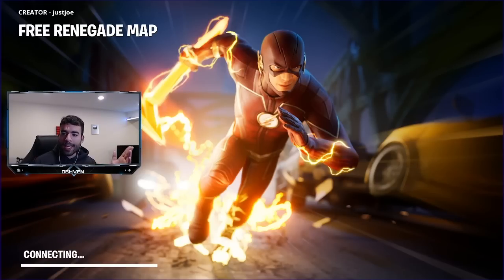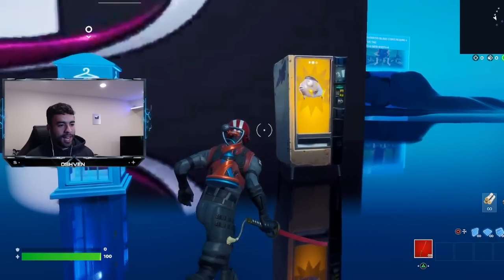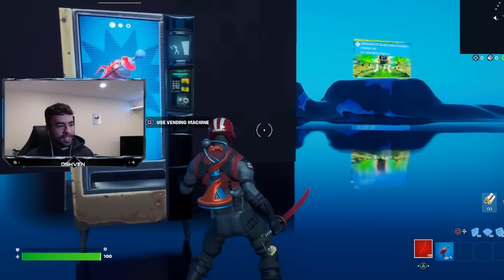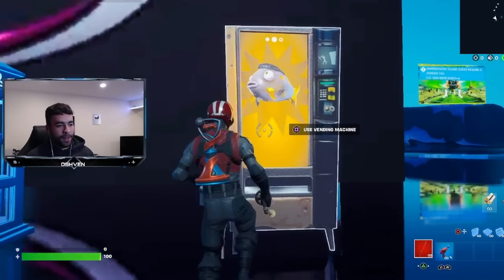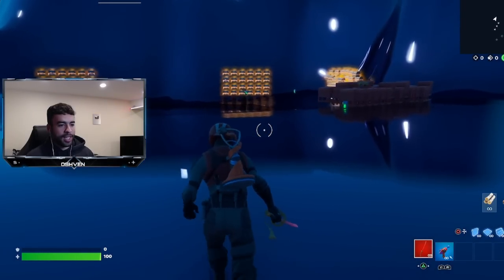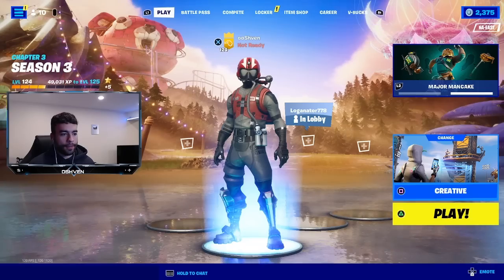It looks like I got sent to a secret map. There's a Midas Flopper vending machine that gives you a ray gun. We got the Midas Fish — that's crazy. I might have to come back to this map. If you guys want a part two where I investigate and check out the entire map, let me know in the comments.